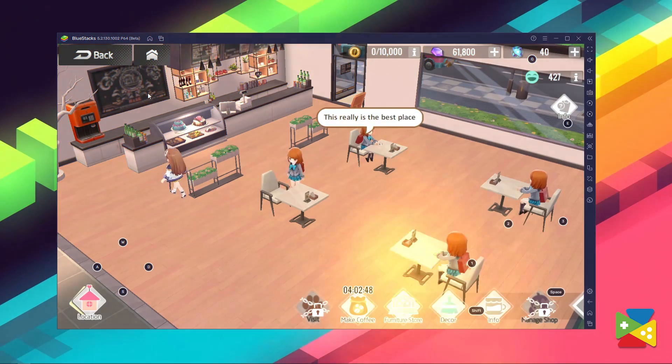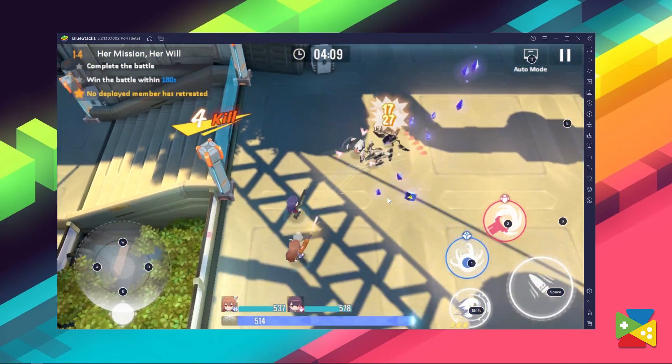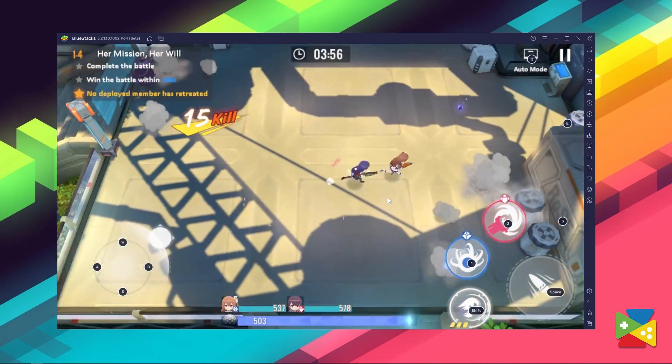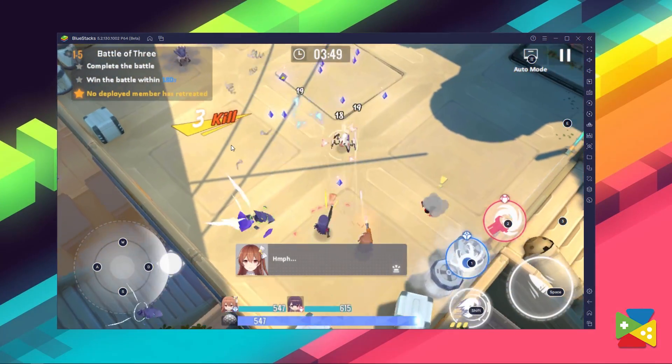While you'll be spending a lot of time working on your coffee shop, you'll also be sending out your different characters to fight a variety of enemies. And as in many other bullet hells, the combat is fast, hectic, and extremely challenging. This all takes place in an isometric perspective, with hordes of enemies pouring from all sides trying to take you down.